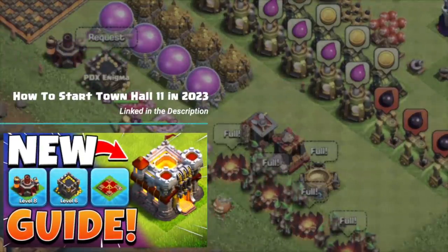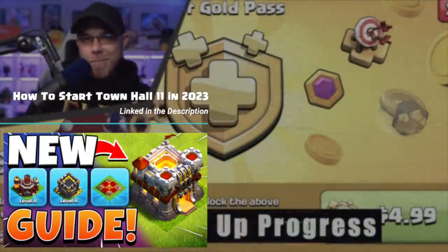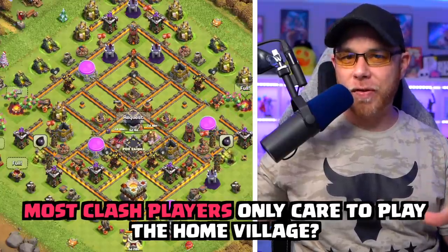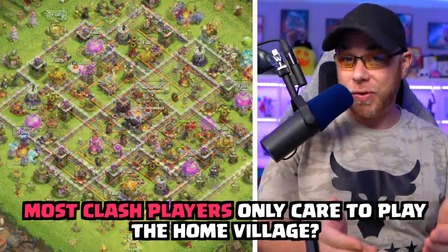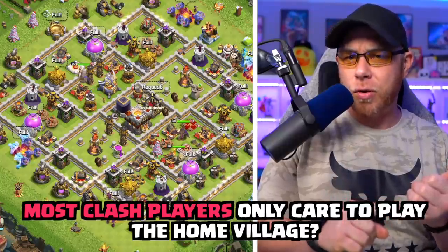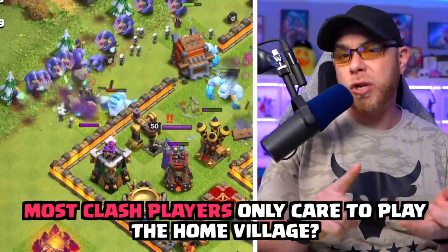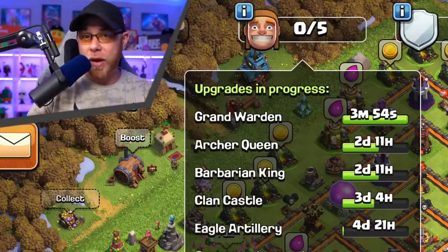In our first free-to-play episode, we prioritized building and laboratory upgrades and finished out with five ways to speed up home village progress. Can we all agree that the only thing most Clash of Clans players care about is their home villages? You want to max it out — that's normally the goal — and you want high-level troops for clan war and to replicate what you see on YouTube. We're all looking for ways to speed up that progress for free.